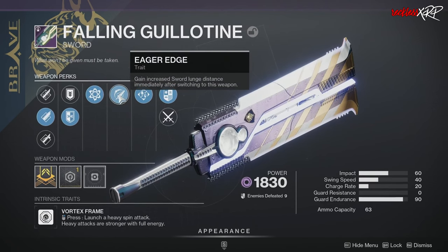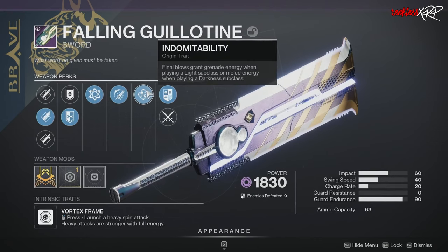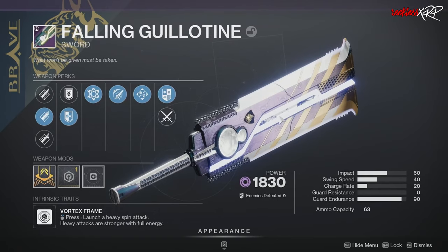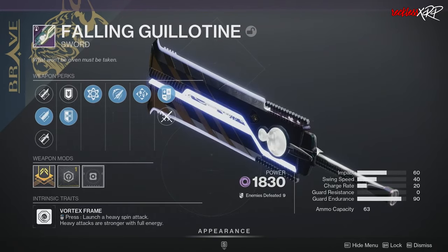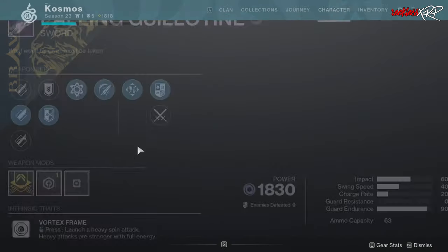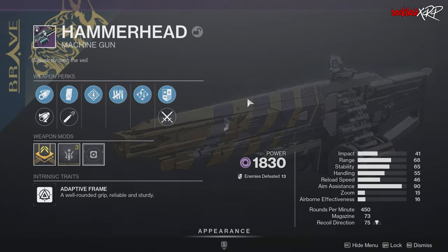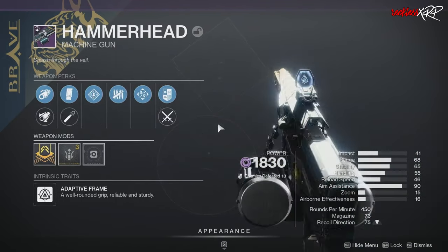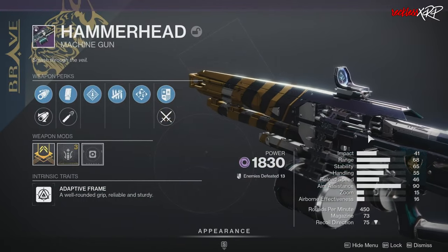The base versions of the Brave Arsenal weapons will be available in the final shape, but not the limited edition versions. So if you want the limited edition versions, which have double perks in each column and a different look, you need to farm for them before the final shape. If you don't get the limited edition version during Into the Light while playing Onslaught, you are out of luck. The current weapon ornaments for Luna's Howl and some other weapons will be equippable to the new Brave Arsenal versions, and will also be available for Bright Dust in the store during Into the Light.